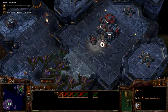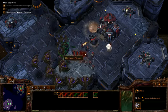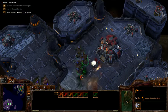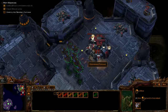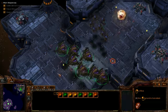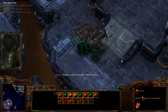Siege tanks, which can't shoot us. Same deal with the planetary fortress — it cannot attack air. Whoa, that little Broodling did that much damage? Really? All Terrans are weak. Planetary fortress destroyed.